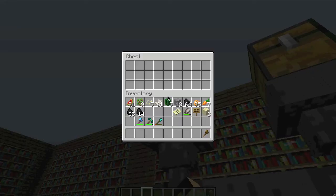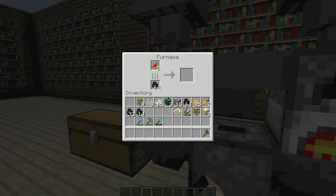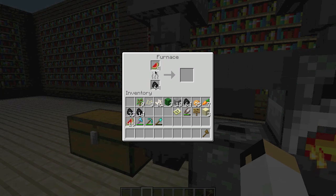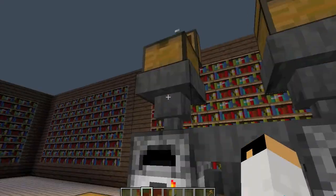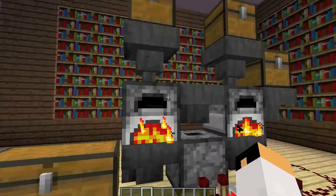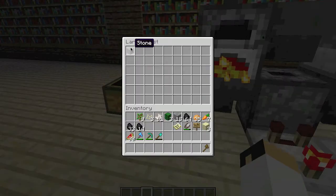In this chest you put what you want to cook. Could we cook melon? It doesn't appear so. I put cobblestone in there, so it's all good — now it's cooking, then it'll drop into this dropper.